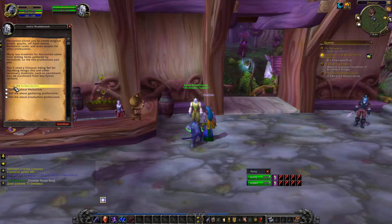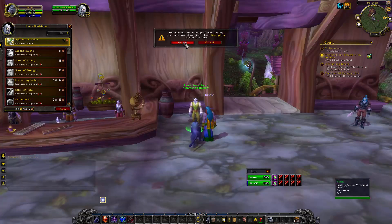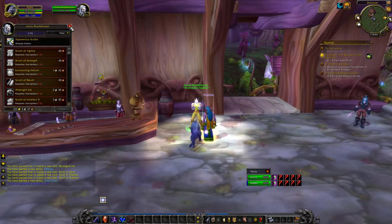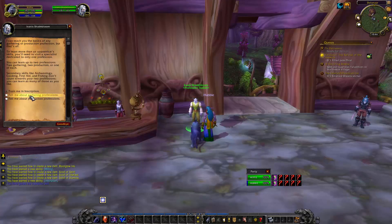Okay. And then the top one should say train me. Click. Cool. Click on the top one. Yeah. Go down, hit train. Accept. Accept. So you're going to close that and click on him again. Okay, then tell him goodbye. Nope. Gathering professions.